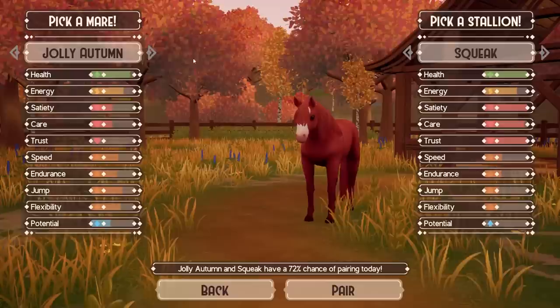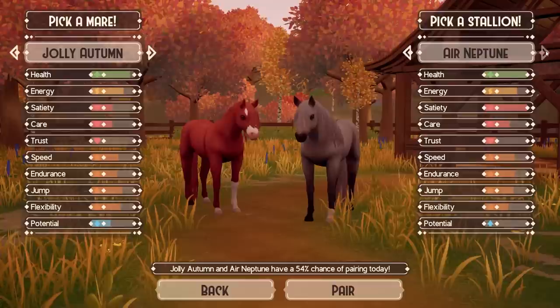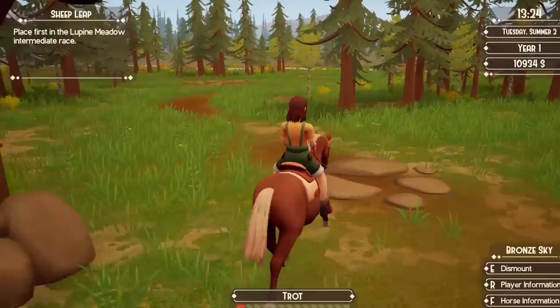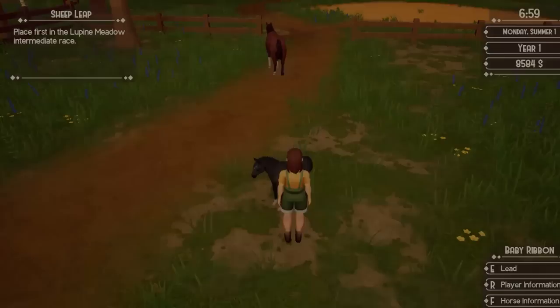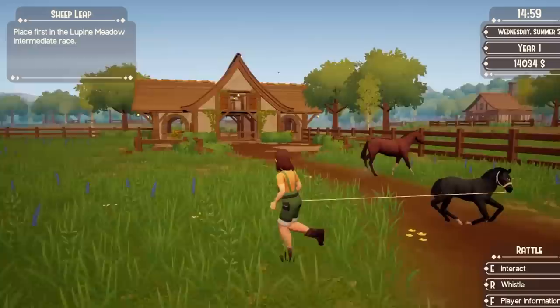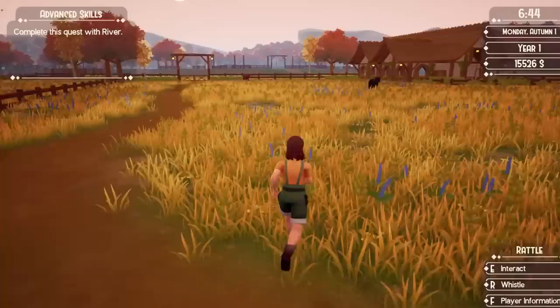Breeding is unlocked once you've built the breeding barn. You take two horses, put them together and they eventually make a baby, depending on a percentage linked to the trust they have in you. Once they've copulated, your mare will have a big old belly. You can ride her but not compete. You wait seven days before the foal is dropped in the field, then due to a bug you wait another day before the foal materializes. Then you can pet it, feed it carrots and watch it frolic in the field. After another seven days, your foal grows up into a yearling — it will have 100% potential plus whatever is in its stats, so you can start training. Once it's trained, you can either keep it or sell it at auction. Simple, quick, clean. The coat colors appear to be pretty spot on, but I'd love more solid colors please.